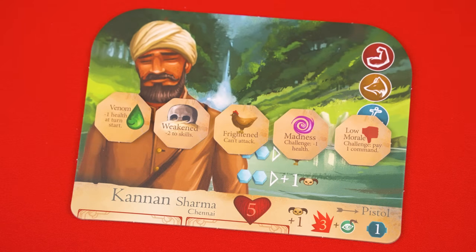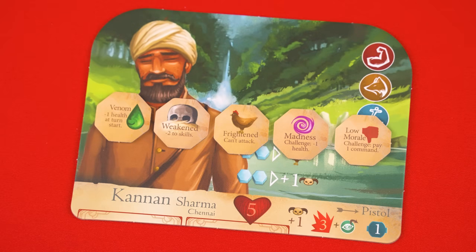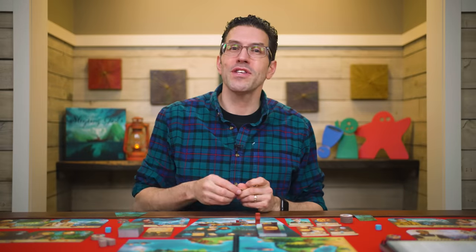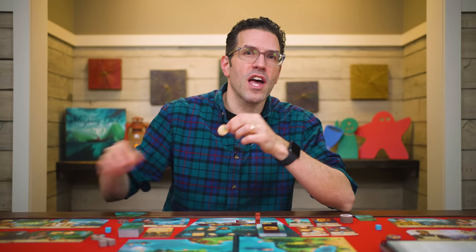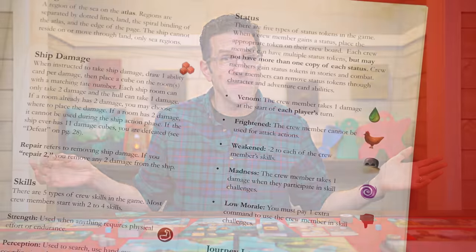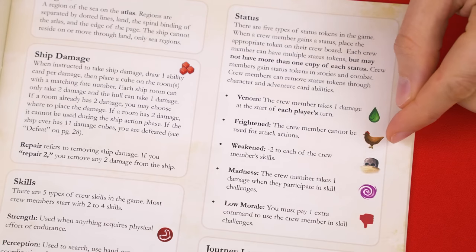Sometimes the result of a failure causes you to gain a venom, weakened, frightened, madness or low morale status token. A crew member can have any number of different conditions but never more than one of the same kind. If an effect tells you to give a status to a specific crew member and they already have it, ignore the effect. But if a status is assigned during a challenge give it to any participating crew member; if none of them can take it assign it to any other crew member instead. You can find each status explained on page 9 of the rulebook.